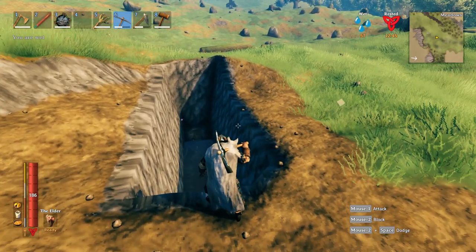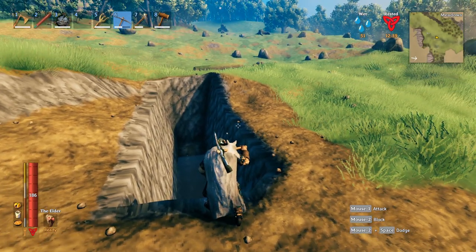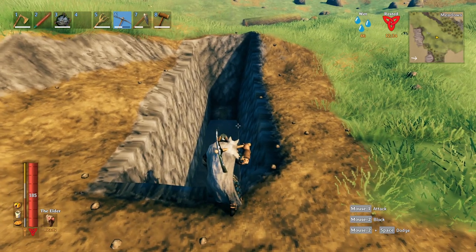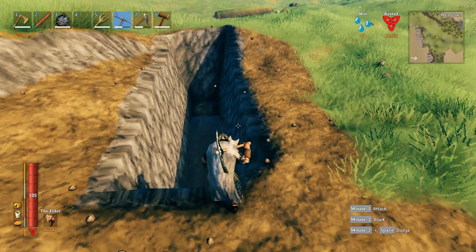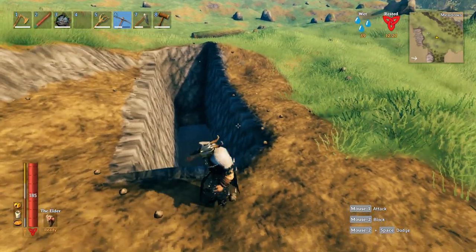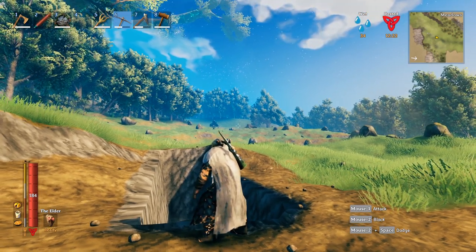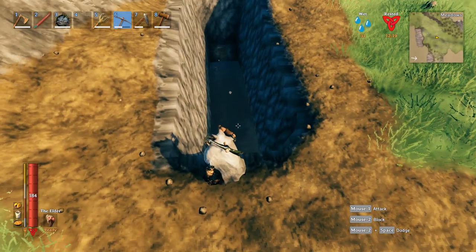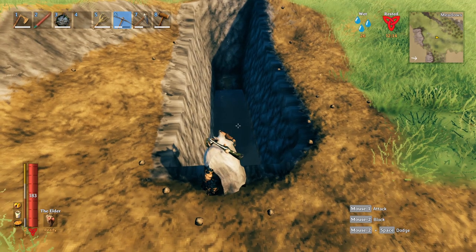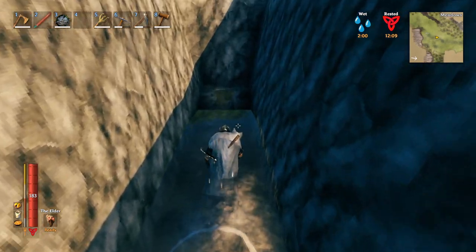When you're initially planning out your base and you know you're going to want a trench, you want to be at a slightly higher level, because otherwise you might only end up with a little stream beside your base as opposed to an actual trench. So build a little more up on the hill if you want to trench. If you want a basement, go way up higher on the hill so you can actually dig down without your basement being full of water — because there's no way to remove it. You cannot remove this water; it's persistent to the world and is part of generation.